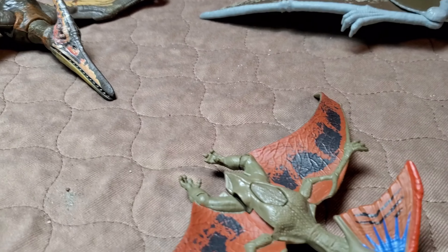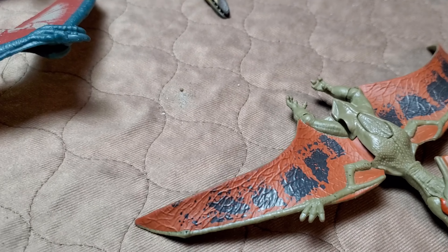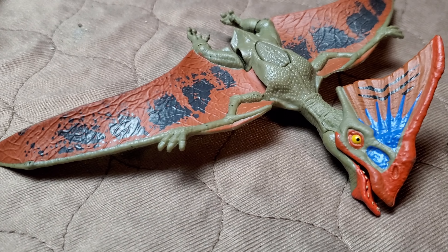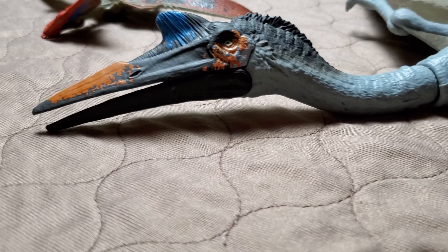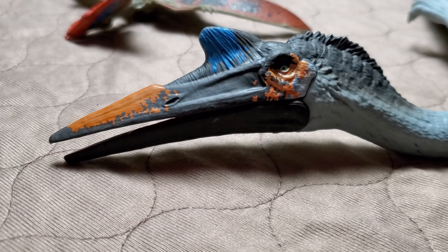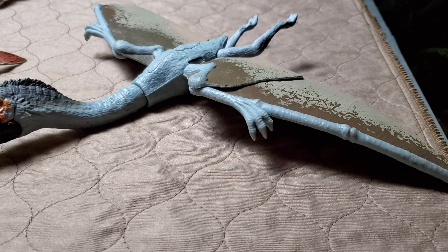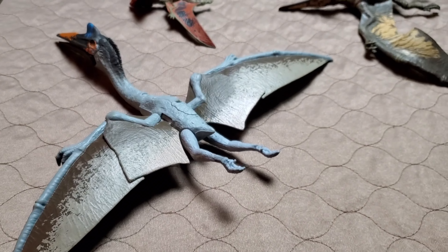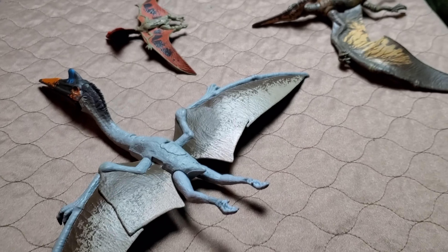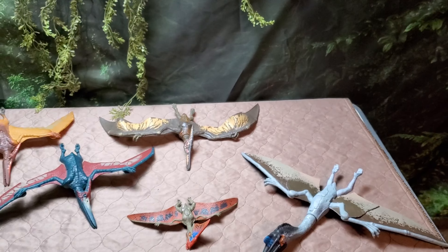Next we have the Tapejara — since it's our only one, its subline is irrelevant; this is just our Tapejara. A small but beautiful figure. Then we have the massive Quetzalcoatlus from Dominion, where it starred in the movie — something impressive. I didn't buy the original because I'm not a big fan of Mattel's flyers. They usually don't do too good a job on these guys — they really need a unique toy to function well because they're both flying and walking, and these toys usually only capture one of those.